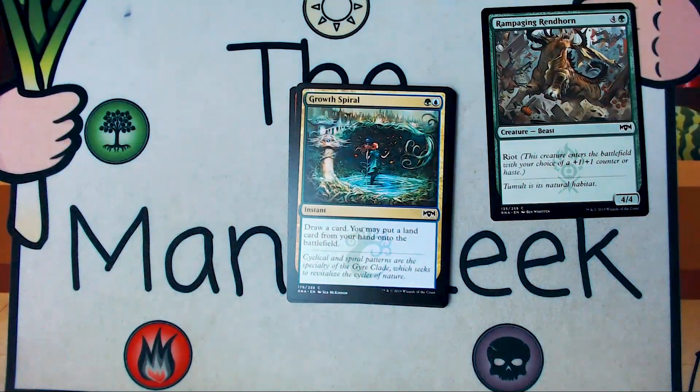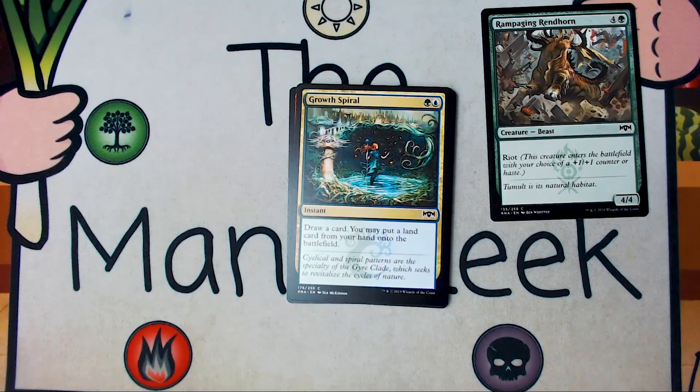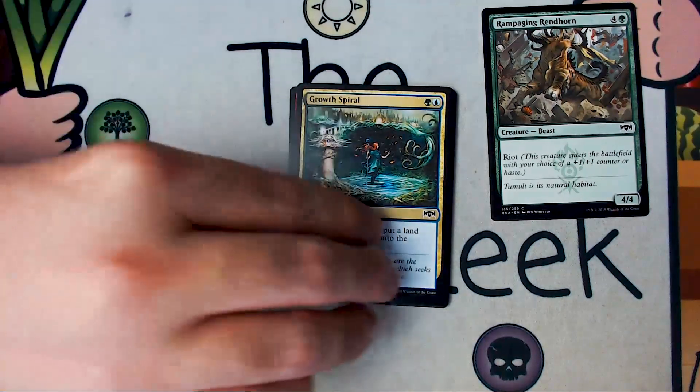Up next is Growth Spiral. Growth Spiral is blue-green for an instant — draw a card, and you may play a land card from your hand onto the battlefield. I don't like it. I started out not liking this, I got flack for not liking it, and it turns out it's actually not that good. You frequently just don't get to play the land off of this. It frequently becomes a top-deck hoping you actually draw a land to play off of it. It's just not my jam, not worth a card to me.